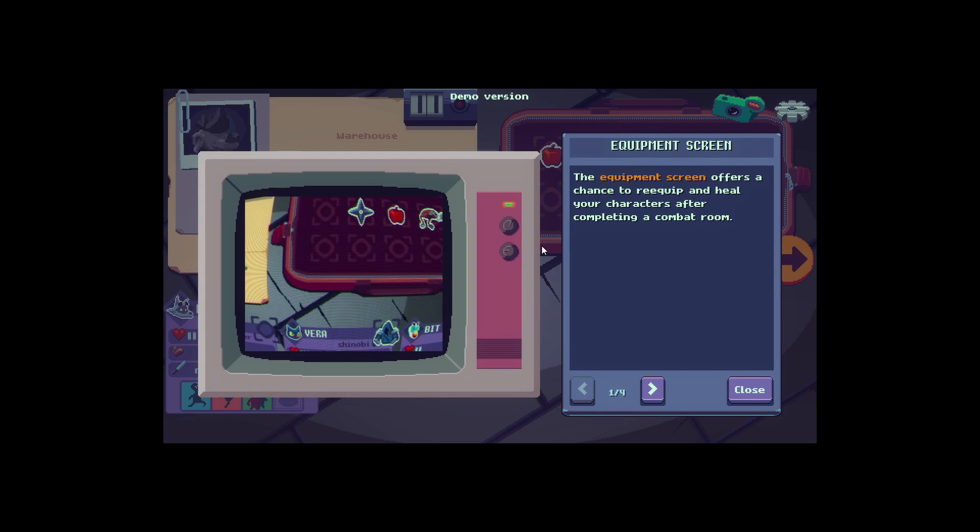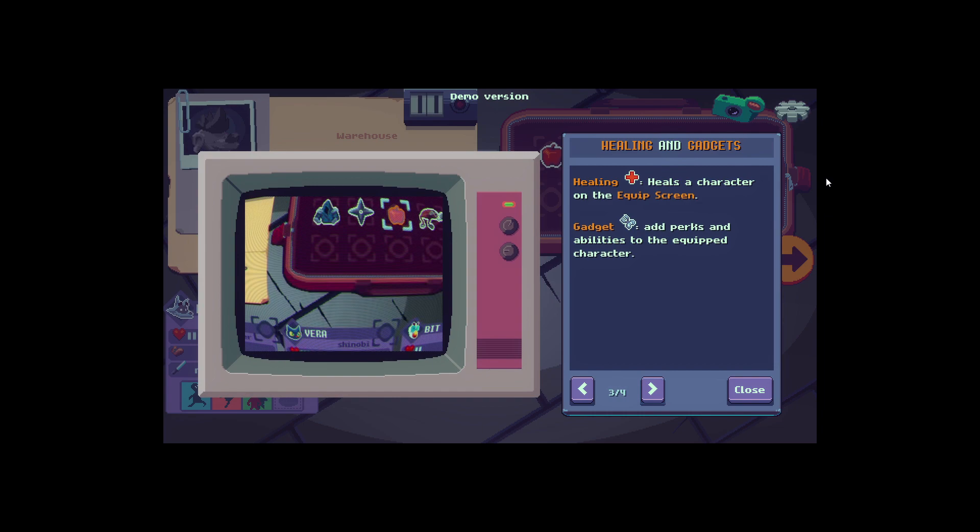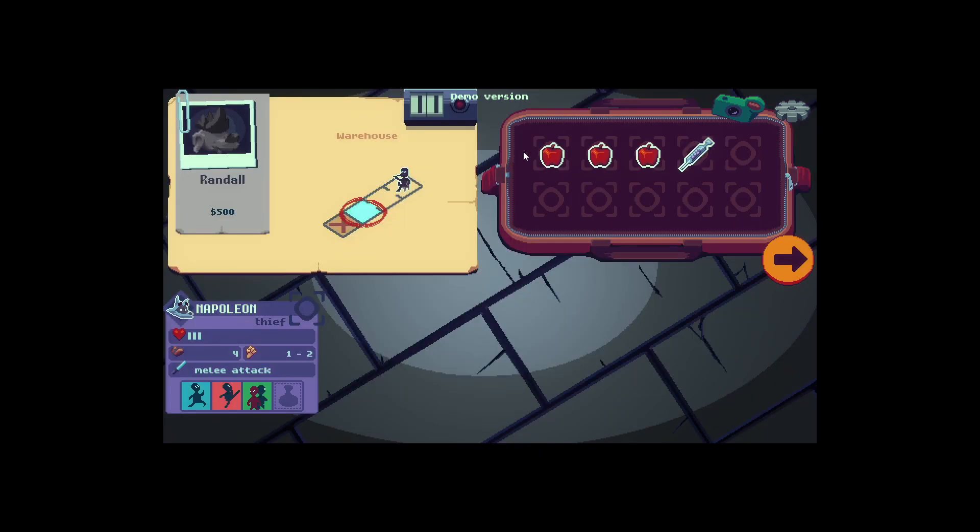The equipment screen offers a chance to re-equip and heal your characters after completing a combat room. There's obviously armor, consumables — one time usage — healing, and gadgets with perks and abilities. Very basic things. What is this? Randall. I would like to give you a heal.